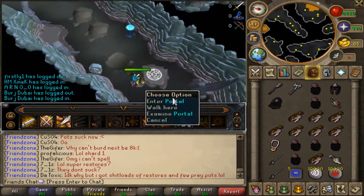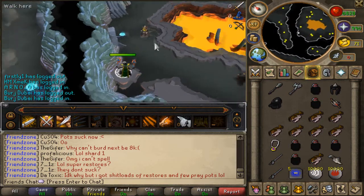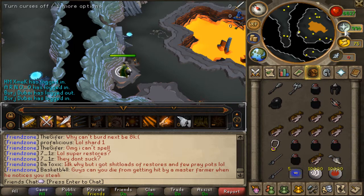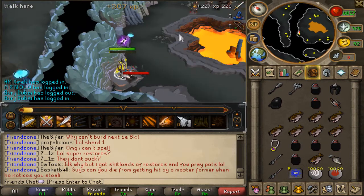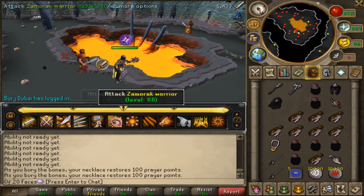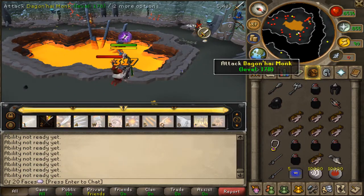Once you're there, you start attacking the Dagon'hai monks. They have 880 life points, their weakness is crush weapons, and they attack you with magic spells. To me these spells are one-hit KO, so that's why I would suggest you bring the best weapon you can to kill them easily, maybe even without using abilities. If you're killing them really fast, you can also kill some Zamorak warriors while waiting for the mages to respawn.